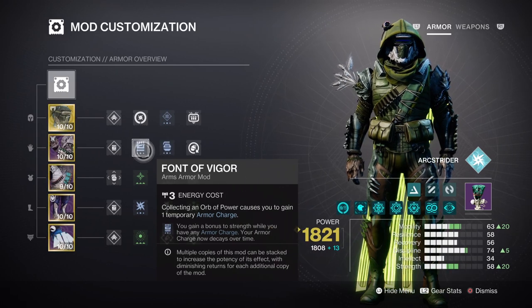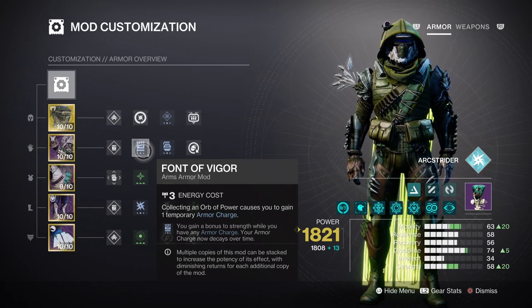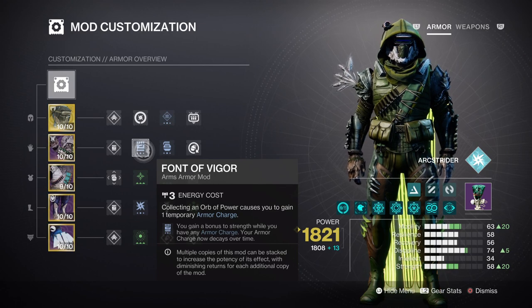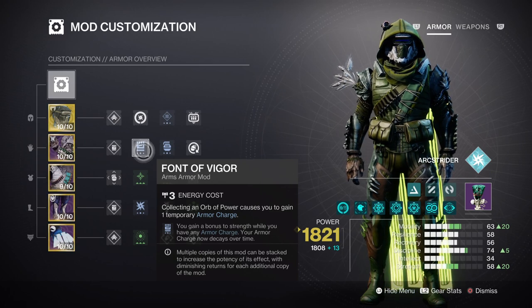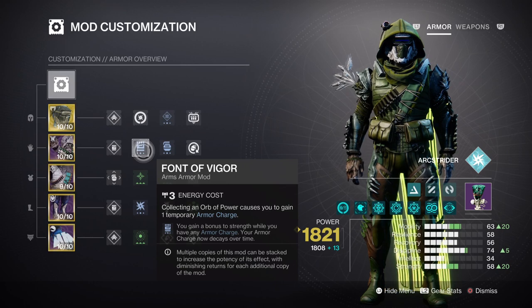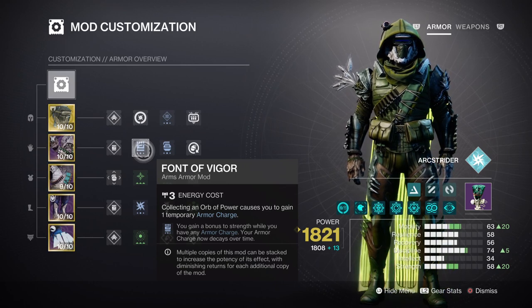Strength at tier 7 will also follow the same route as Discipline, with Font of Vigor allowing us to reach tier 10 once our armor charges are active. At this stat, we will have a 46-second cooldown when using Tempest Strike, which is much faster compared to our Discipline cooldown. We do have Outreach and Distribution on hand to escalate the stat further, but with its relatively low cooldown rate and Gambler's Dodge on hand, you don't need to invest into this stat anymore.